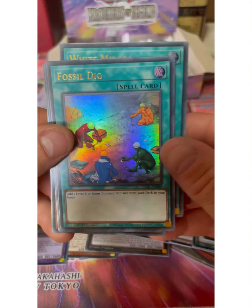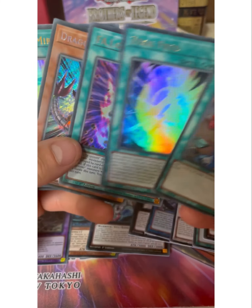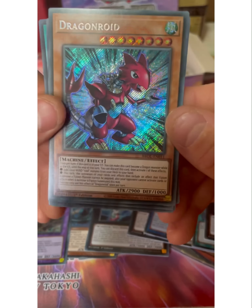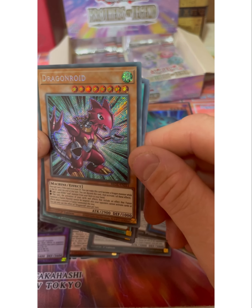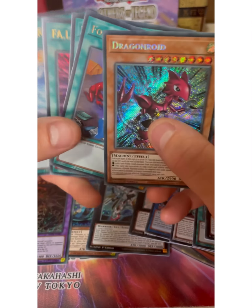White Mirror - nice. Hey, Fossil Dig! Finally, go for my dinosaurs. And Dragonoid - woo! It's a shame it's a wind because I don't know if Dragonoid will go with dragons or what sort of support. I have to have a close-up check. But we've got Fossil Dig for my dinosaurs, which is good. And little Dragonoid, which is cool.